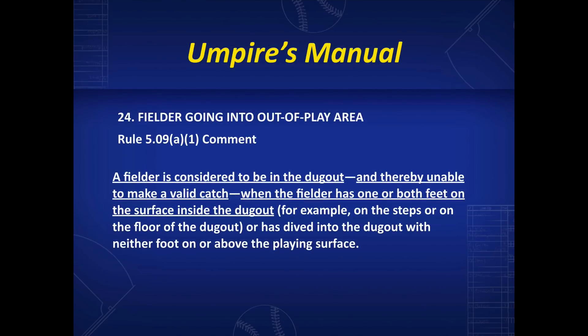Let's go to the umpire's manual to get the answer. When a fielder is going into an out-of-play area, a fielder is considered to be in the dugout and thereby unable to make a valid catch when the fielder has one or both feet on the surface inside the dugout — for example, on the steps or on the floor of the dugout.